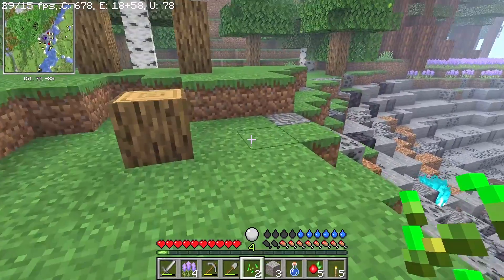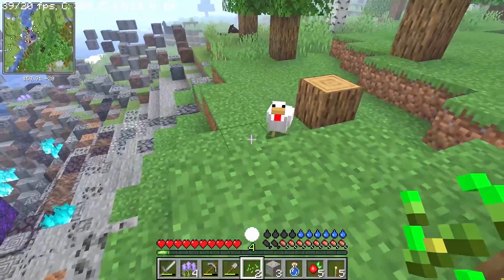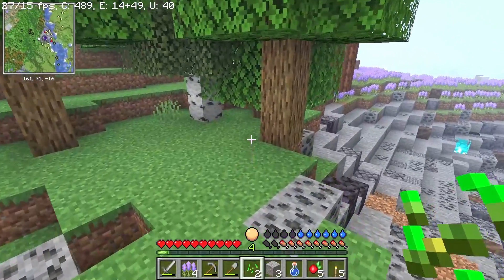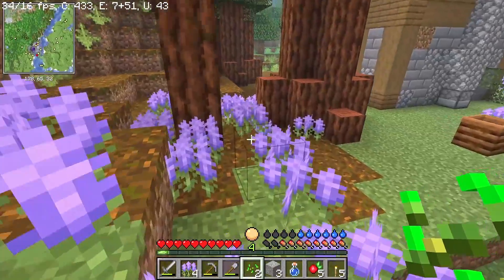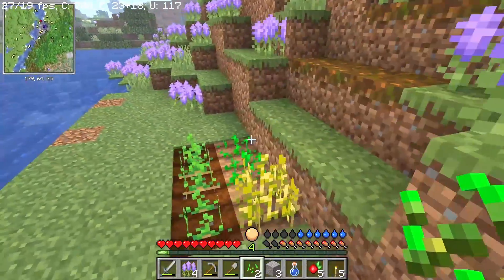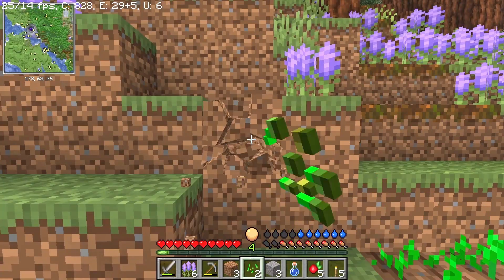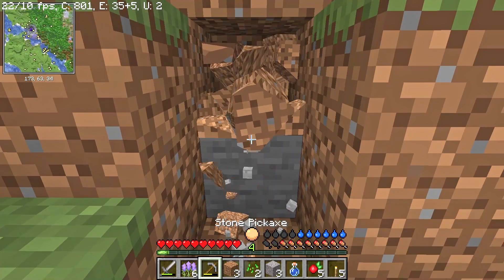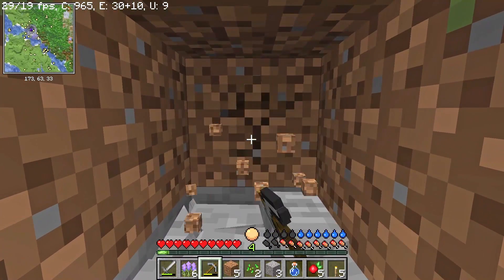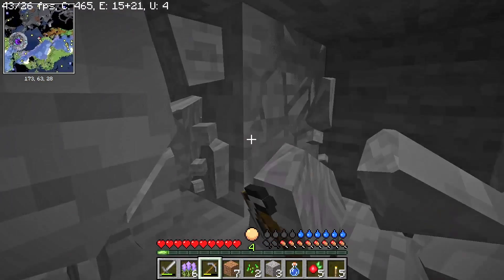I think we can just take it. There's been a little bit of fire here, as you can tell. So we're going to lead this chicken back. Let's have a chicken farm somewhere — we're going to make it in here. We're just going to make a pen in here.